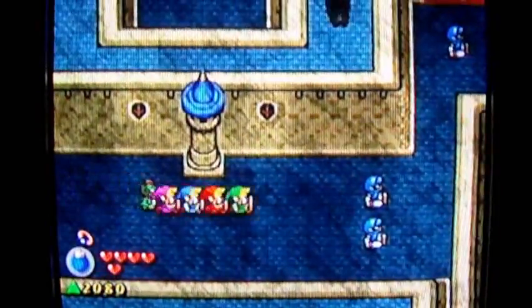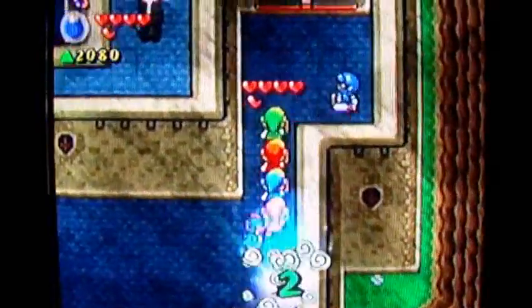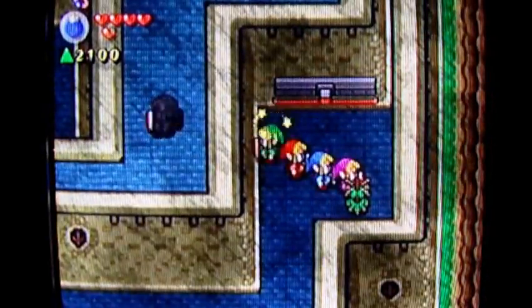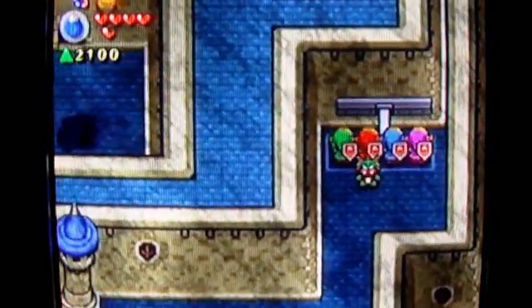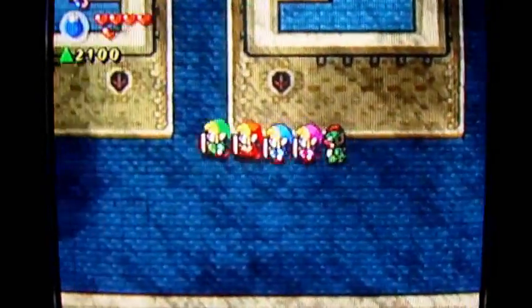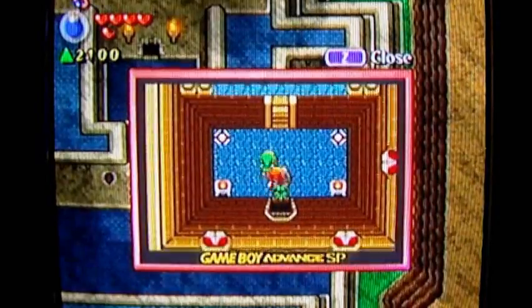There's Shadow Link up there with his hammer. Whenever he swings his hammer it stuns you — not pretty. Let me get him to stop. Actually, I need to pull the switch — you need to put the Links in horizontal formation and pull that switch. There we go. Let's see if I can find his other half somewhere in here.